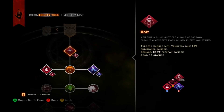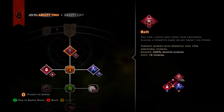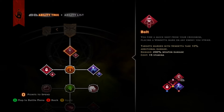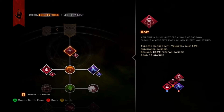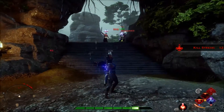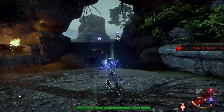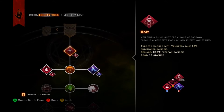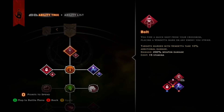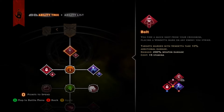First, we have Bolt. Bolt is a ranged attack that hits an enemy for 150% weapon damage, costs 15 stamina, and has no cooldown. Bolt also marks a target with Vendetta, causing them to take 10% more damage from all sources. Bolt acts as the basic attack in this particular playstyle. Even though the damage was recently reduced by 25%, it still functions in its role well. Just keep an eye on your stamina — at a 15 stamina cost with standard stamina regeneration accounted for, you can use Bolt 7 times before depleting your stamina, which is not recommended.